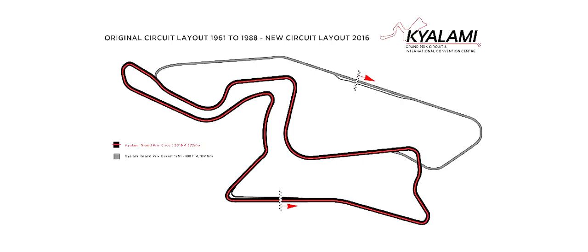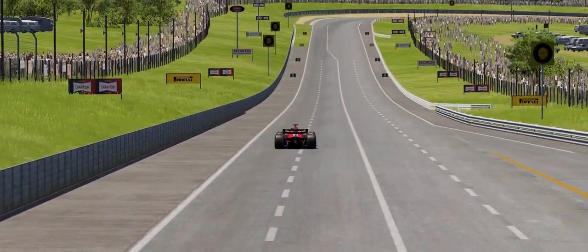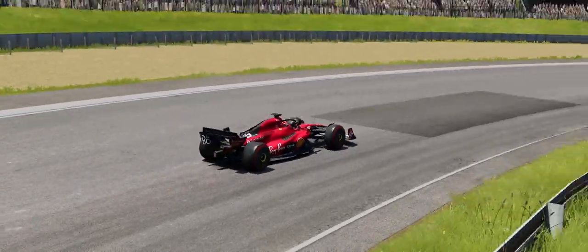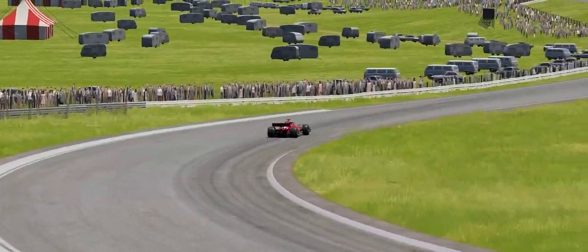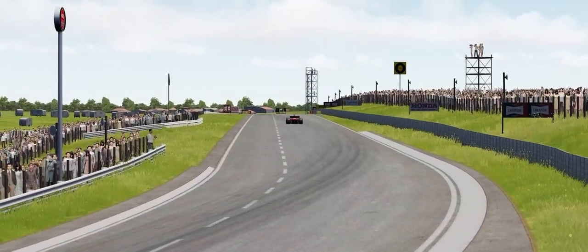Today we're going to be comparing old Kyalami, the original Kyalami circuit, with its modern-day equivalent. The old track is shown above in gray outline and the new track below in red. You can see there is part of the track that still overlaps, but it's probably just under half. To do our comparison, we're going to be driving the RSS Formula Hybrid 2023 with the Ferrari skin — a personal favorite. Links for all the mods, the track mods and the car mod, will be in the description below.